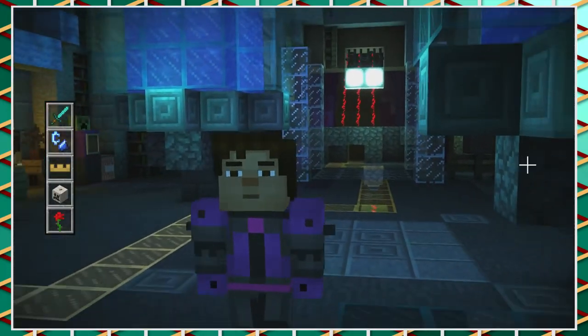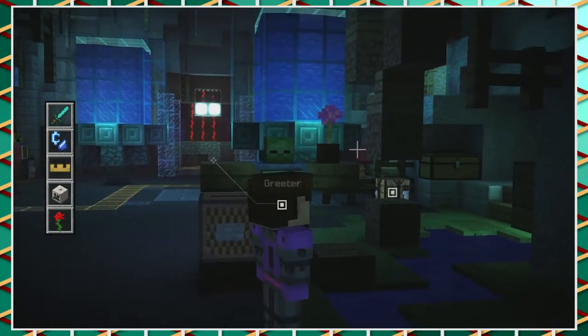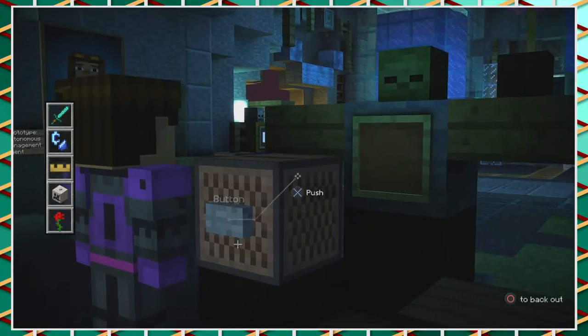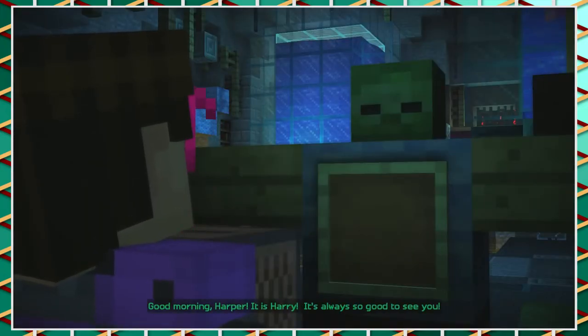Let's go put the flower with Harry and see if we can make that torch. Are we sure this is Harry? I'm pretty sure, because he's holding a flower. I would assume so. Let's look at the button thing first. Good morning — it is Harry. Told you.